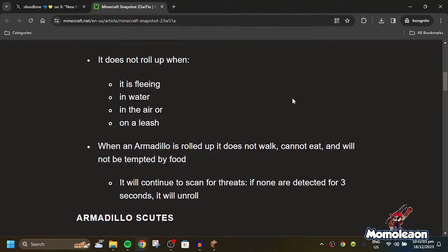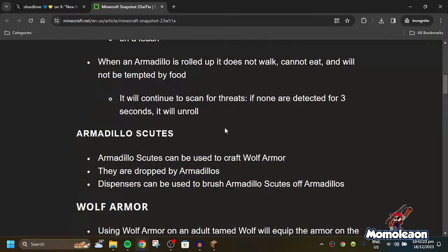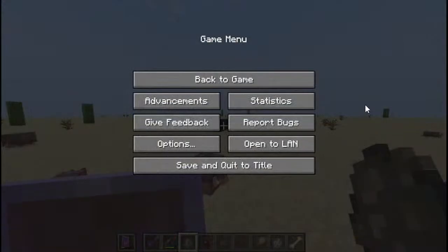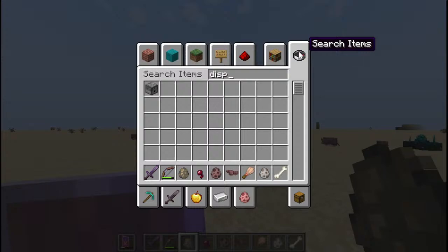When an armadillo is rolling up, it does not walk, cannot eat, and will not be tempted by food. But it will continue to scan for threats. If none are detected for three seconds, it will unroll. Another feature: armadillo scutes can be used to craft wolf armor. They are dropped by armadillos. Dispensers can be used to brush armadillos for armadillo scutes.